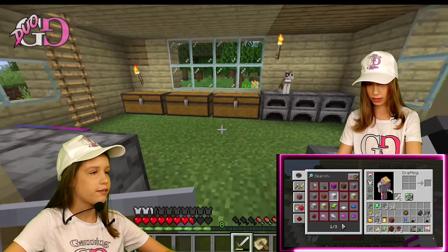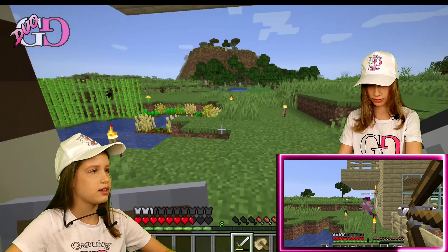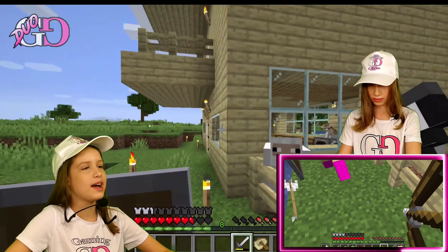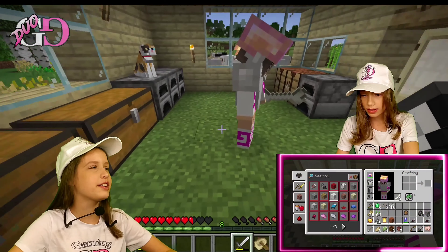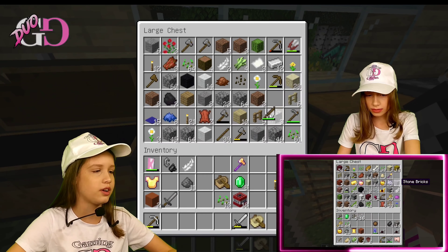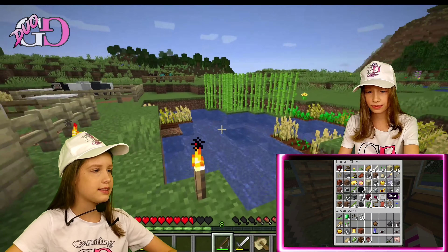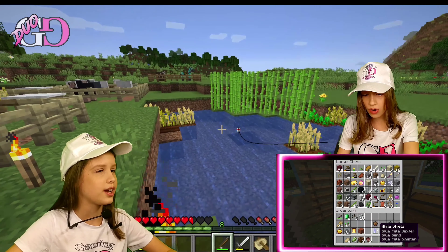We found some fishing rods — nice! Better not use our arrows yet because we don't have a lot. First we need to get more trees and get food for the cat. So I found a fishing rod and I'm gonna use it — I'll try to catch some fish for our kitties. Let's go!